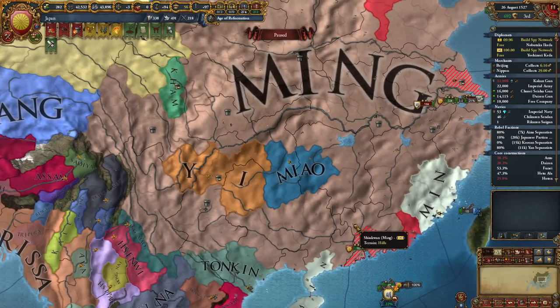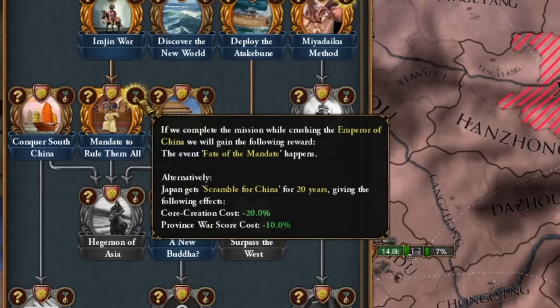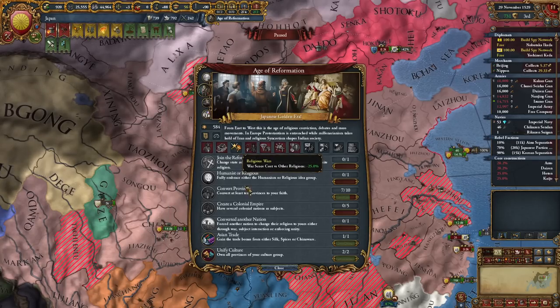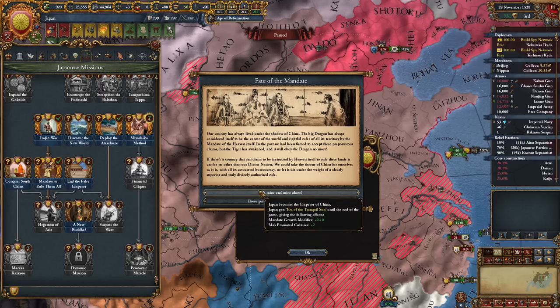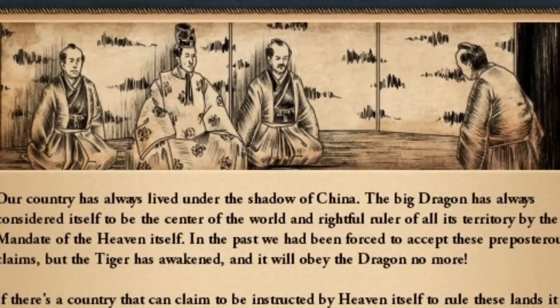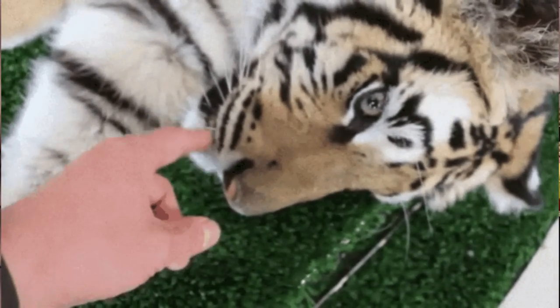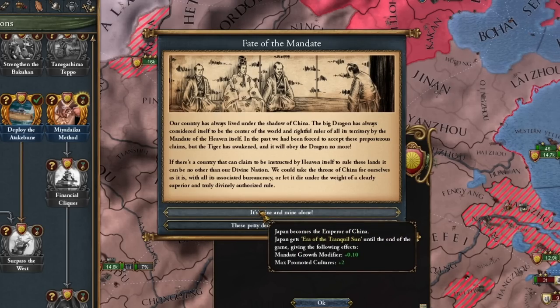Ming is starting to fall apart very slowly — it's even good. Meanwhile I'm on my way to his fortresses; they fall very quickly. Mandate to rule them all — 20 years, province cost decreased, war score provinces reduced by 10%. The best part is that I already have a religious development from the era. I regret very much that I did not take diplomatic ideas, because maybe I'd conquer China in one war. Our country has always lived in the shadow of China — the great dragon has always considered himself the center of the world and the rightful ruler of all its territory. By the Mandate of Heaven itself, we've been forced to accept these ridiculous claims in the past. But the tiger has woken up and will no longer obey the dragon. Instead of quickly conquering it, I'll go with Mandate Growth Modifier plus 10, because that's what I'm building Japan for.